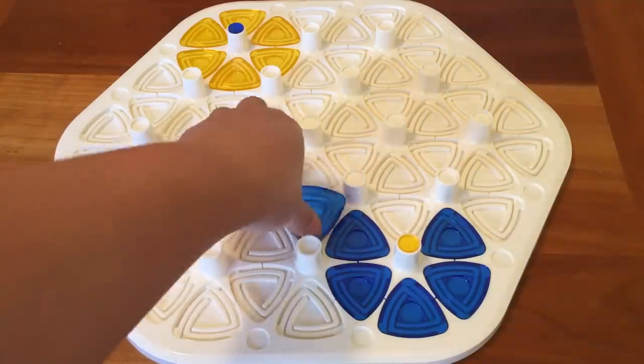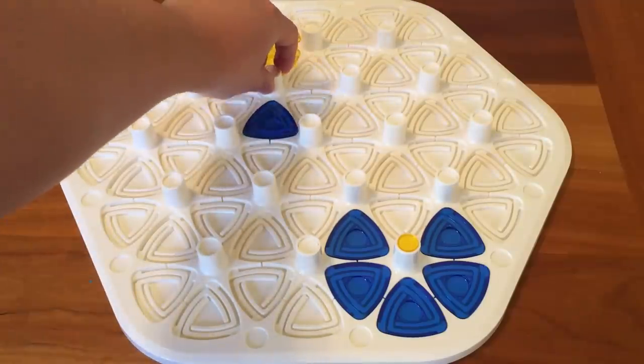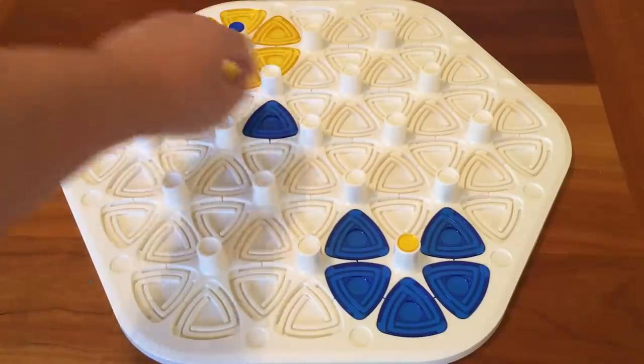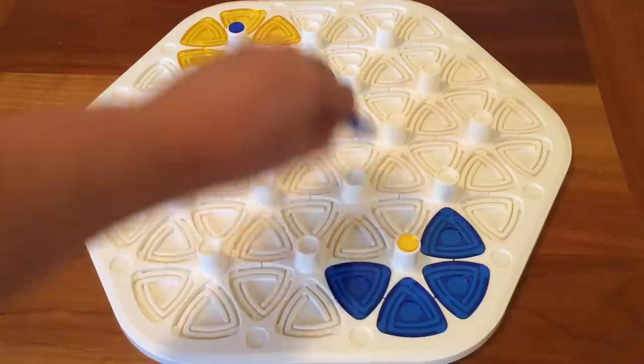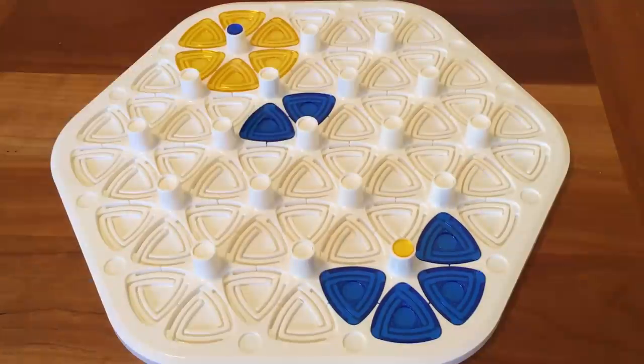You may only turn a tower if you have or are tied for the majority of routers around it. So if yellow has the majority, you cannot move that tower. But if you had two routers on there as well, making it tied for majority, then you could move it.